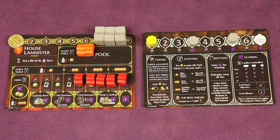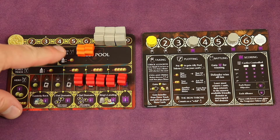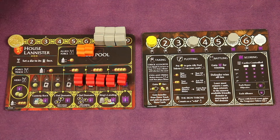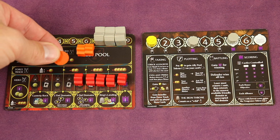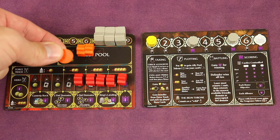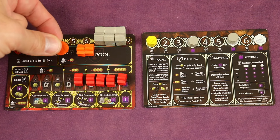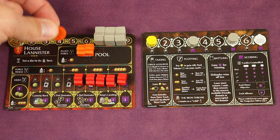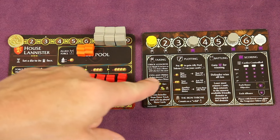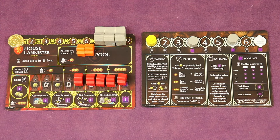Once everyone's taken a turn, we go through the end of the round. First, we do taxing and check alliances — if you have at least two tokens of a house and the most, you get the shield. This is when the shield might pass to someone else. If tied and you already have the shield you keep it; if two people are tied without it, the one closest to the first player with the hand of the king gets it. After checking alliances, you cull your ally pool so you never have more than two — excess tokens go back to the non-player houses.